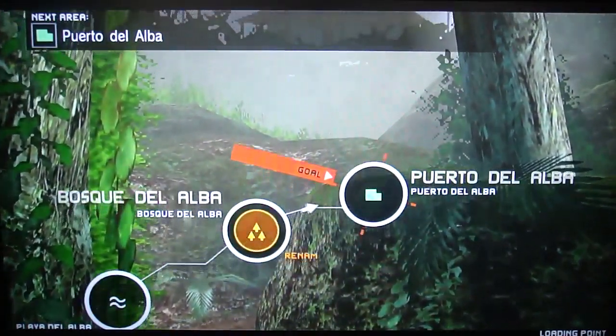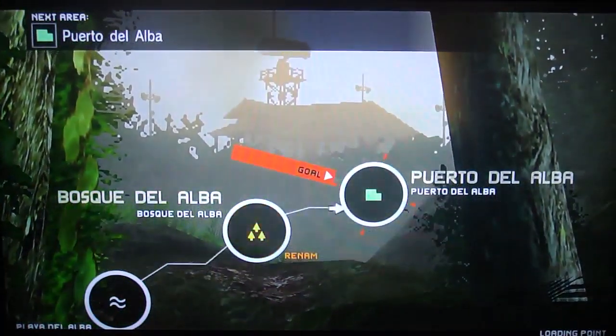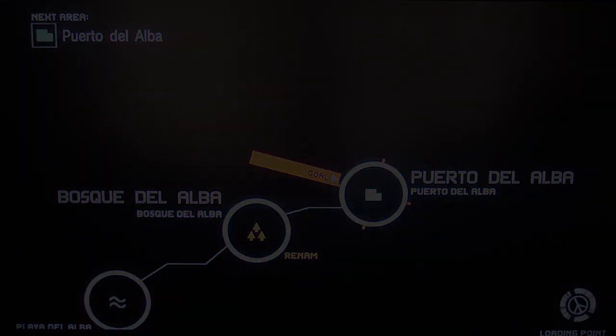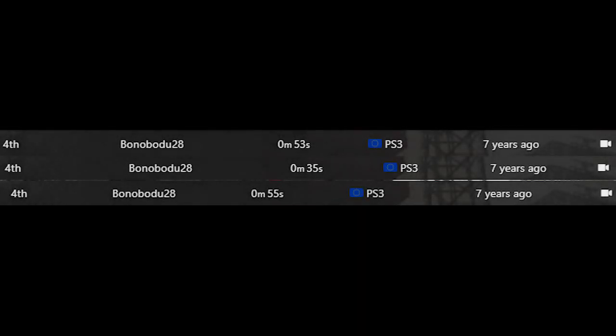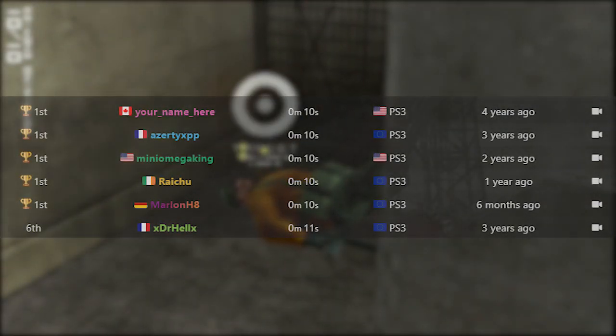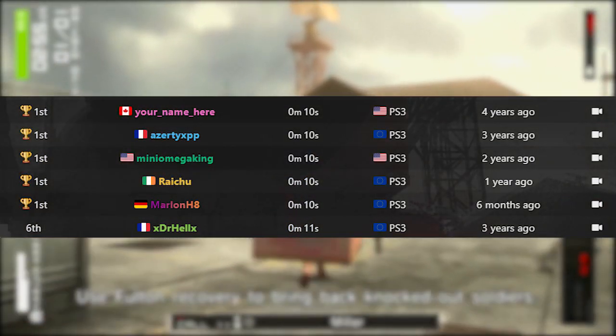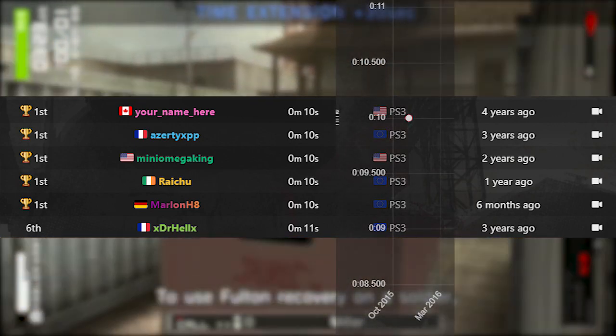In late 2012, a runner by the name of FanFan ran a swath of the main op individual levels, all of which seeing some improvements in the interim. As for side ops, the first recorded runs were performed in August of 2012 by MGSR alum Bonobodu28, who ran the hold-up suite, side ops 35 through 37. In terms of our little case study, the first time set for Fulton Recovery 010 is actually still standing as one of the ties, set first by your name here in November 2015 at 10 seconds.